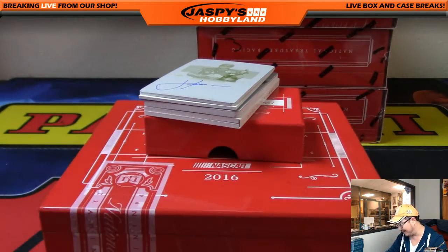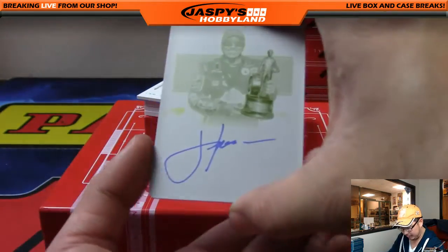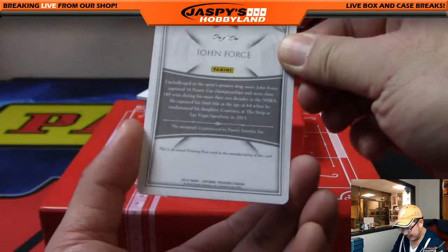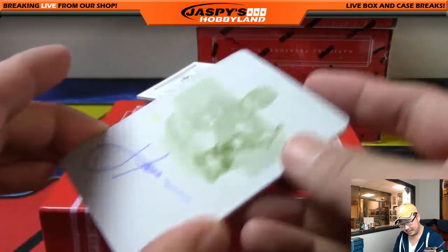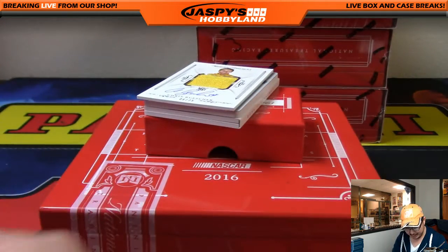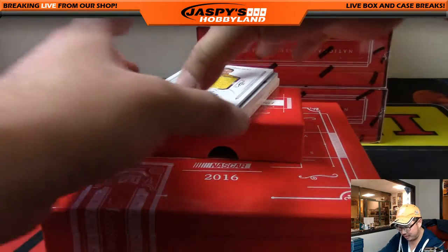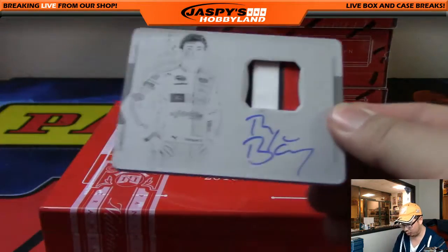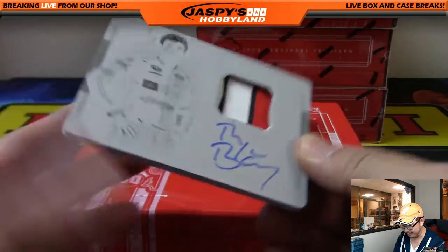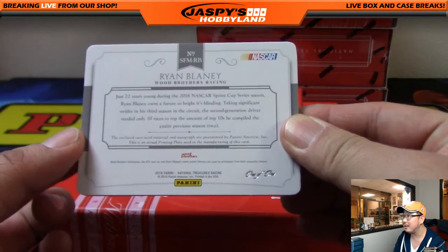Skunked in the preferred divisional we just did, but hitting big in this one. On-plate autograph — John Force, that's a one of one. All aboard the Big Hit Express, Tim! And might as well show you the other one of one right here: three-color jersey fire suit autograph — that's Ryan Blaney, one of one. Man.